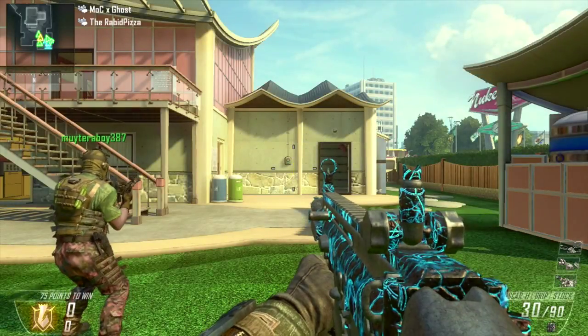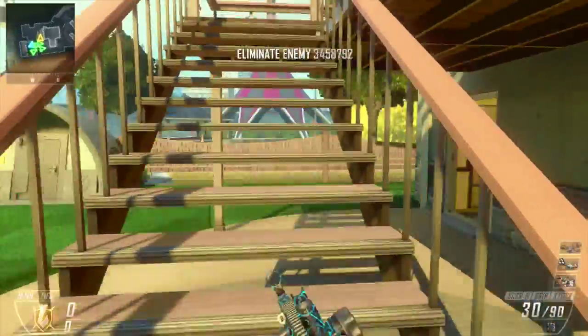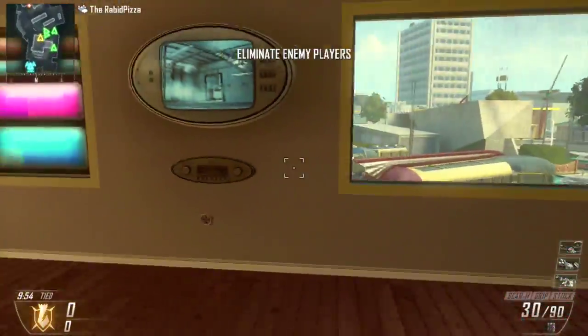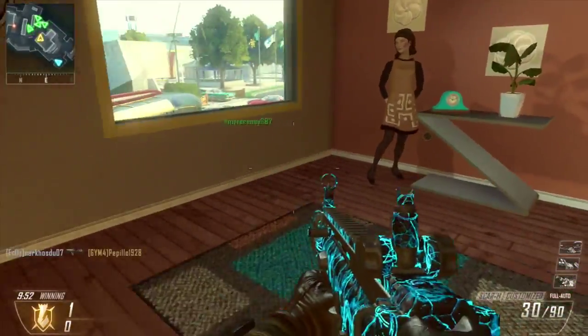I'll be using the R.H. with foregrip and stock. For my perk 1, flat jacket. Perk 2, scavenger and toughness.